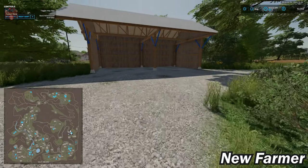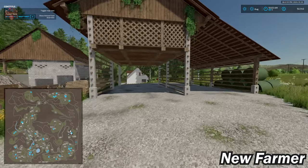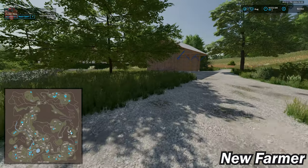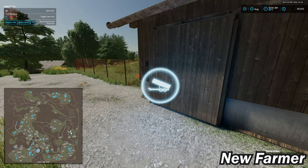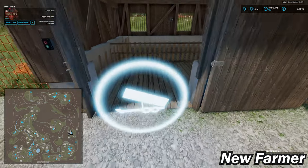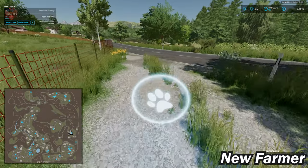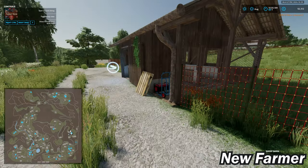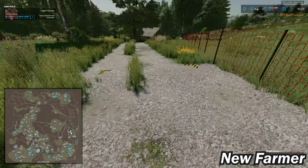There's another sheep barn here — a small sheep area with 65 sheep in total. We have our food trough and wool spawn point.